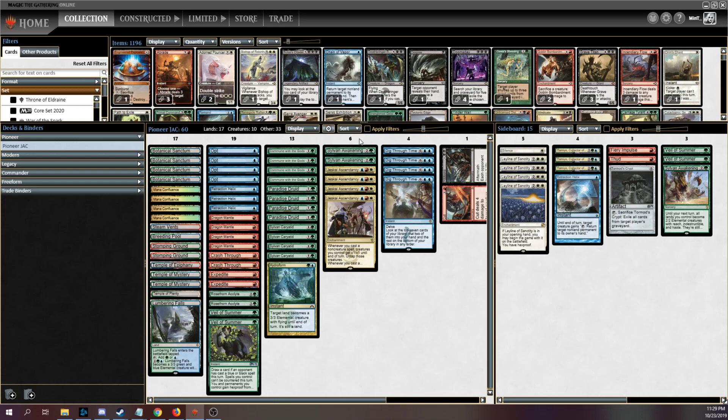We're trying out Rose Thorn Acolyte as my interesting tech piece. We still have some number of Sylvan Awakenings — I think it's still pretty powerful — and we're using Dig Through Time as our top end of choice in conjunction with Commune with the Gods filling our graveyard for Dig Through Time. The sideboard is kind of thrown together, mostly guesswork. Leylines are fairly nice, we have some extra Veil of Summers, Tamiyo is hopefully good against a lot of the grindy decks, and I have a Silence in case we come across a counter magic deck and want more than just the Veils.